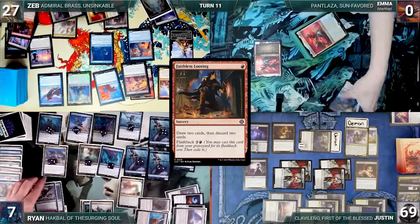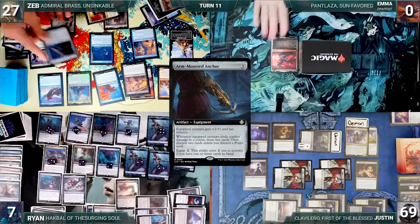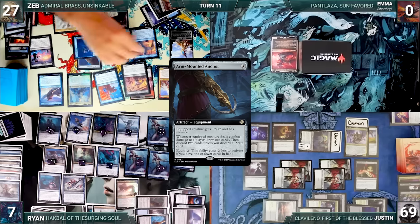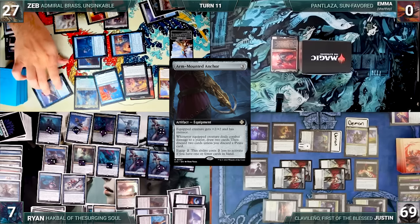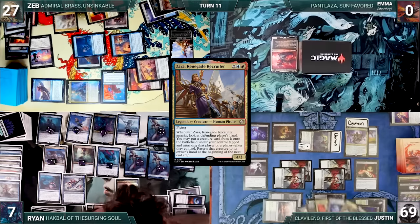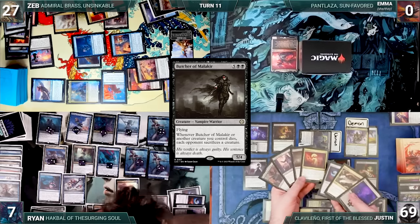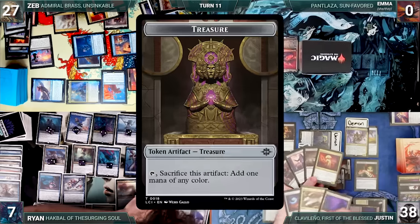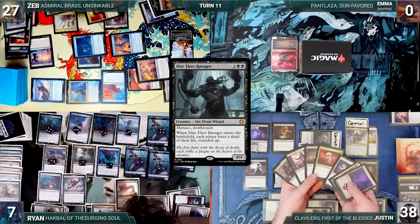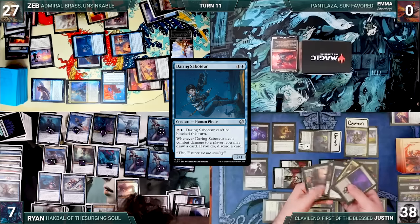Zeb draws and flashes back Faithless Looting, drawing 2 and discarding 2. He plays a Smoldering Marsh, casts Arm-Mounted Anchor, and equips it to his Daring Saboteur. He attacks Justin with Daring Saboteur, Departed Deckhand, Malcolm, Admiral Brass, Fathom Fleet Captain, his Pirate Token, and Zara. Zara triggers — he looks at Justin's hand, putting Butcher of Malakir onto the battlefield tapped and attacking. Justin takes 31. Malcolm triggers and Zeb creates a Treasure, then draws 2 and discards Dire Fleet Ravager through Arm-Mounted Anchor, and draws and discards through Daring Saboteur. Zeb passes and Butcher of Malakir bounces back to Justin's hand.